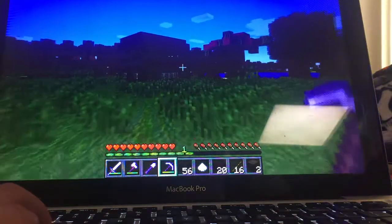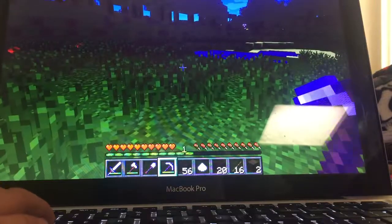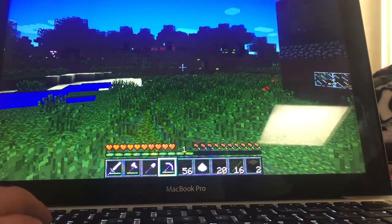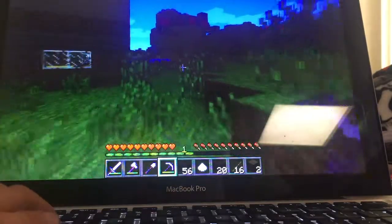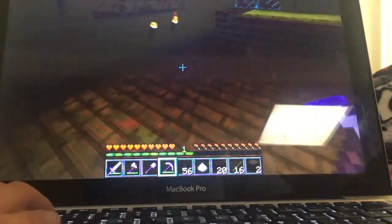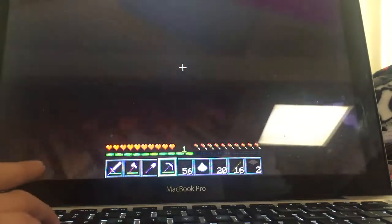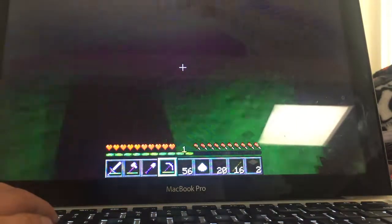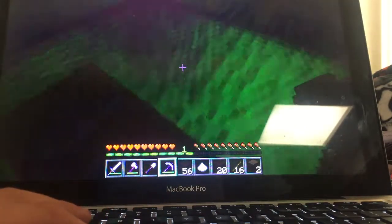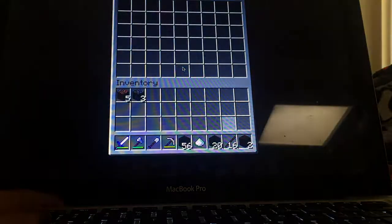I never really ever had diamond stuff. I've had stone, I've had gold which I hate. I think I have some gold in my chest — I probably don't because I probably used it all. I accidentally threw my gold stuff in lava. If you want to see that video you can check it out in the description below.